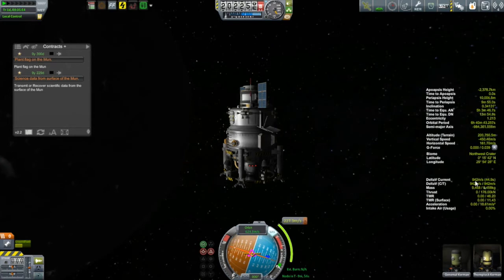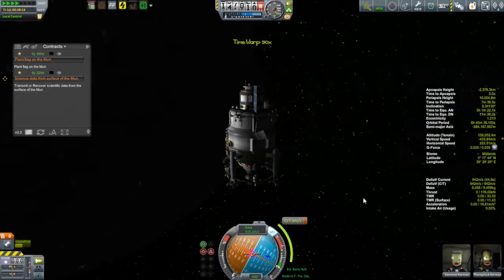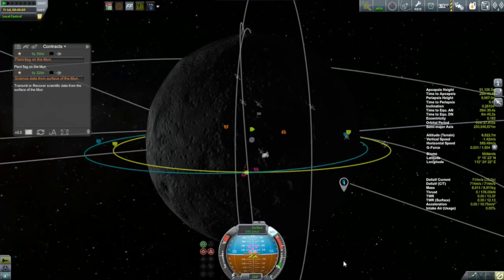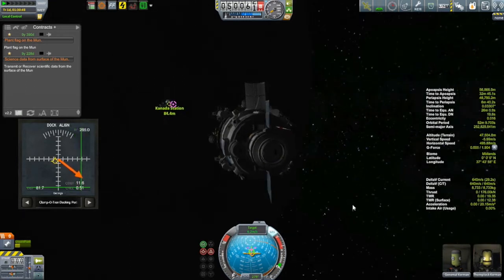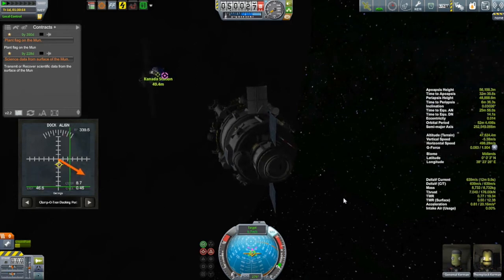And then what the plan is going to be is to start to build kind of a transit system, right, a Kerbin system transit system. My next step would be to build a support ship that would be capable of going from low Kerbin orbit to the moon or to Minmus. And also by that time, I hope to have a space plane that is capable of ferrying crew from Kerbin's surface up to low Kerbin orbit. I really like when I start to get to this stage of the game to start to think about building this sort of permanent transportation system within the Kerbin system rather than launching these large Apollo-style missions always from Kerbin's surface. It ends up being a much more efficient use of the funds and the resources that you have available in the game.